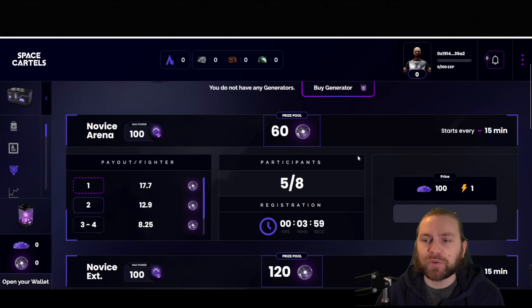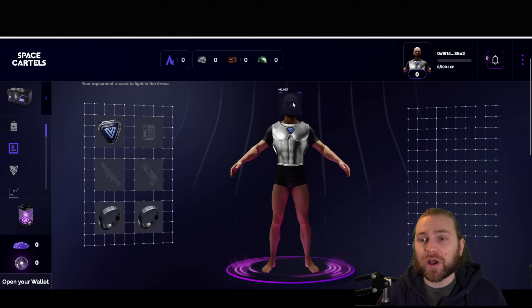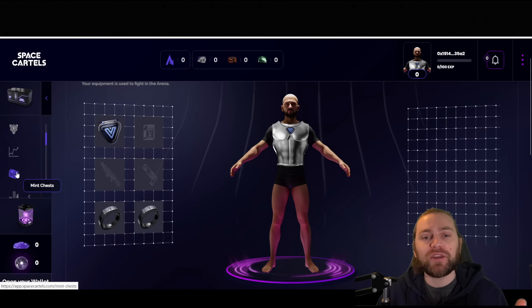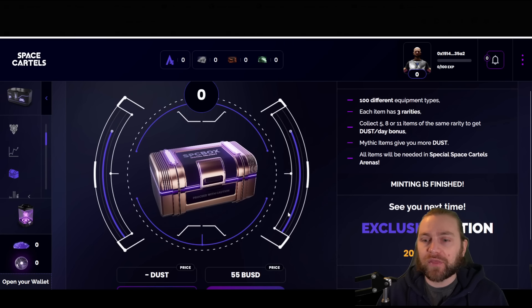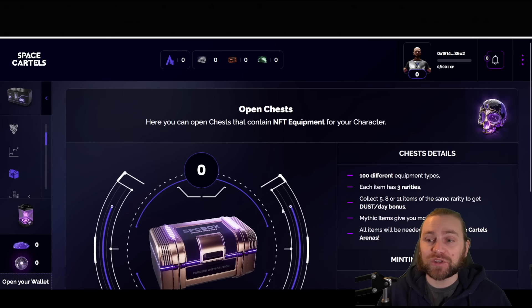Before you fight in the arena, you may want to increase your stats through equipment. I'm missing three pieces — pants, gloves, and helmet. You can pick them up from the marketplace or in random special event mint chests. One chest sold out in under two minutes, showing high demand. You can get access to mythics and mythical equipment — epics are good, but mythics increase your stats even further, giving you a better chance in the arena. Chests can be bought with not only BUSD but also Dust, giving that token huge utility.